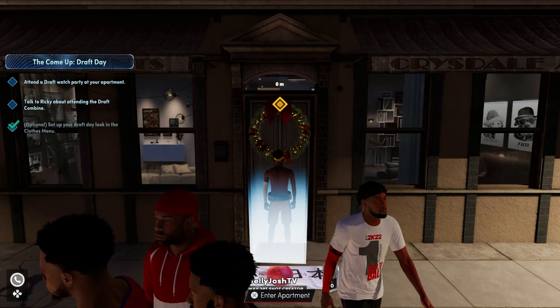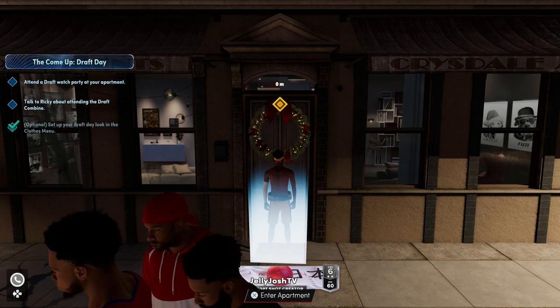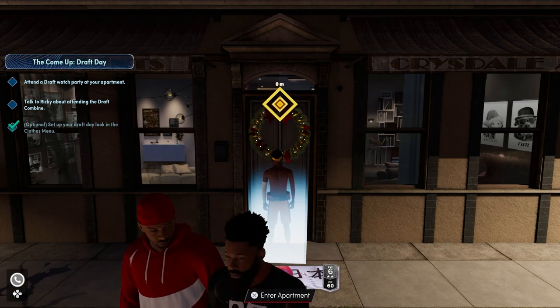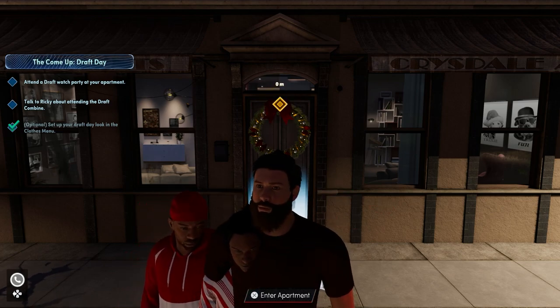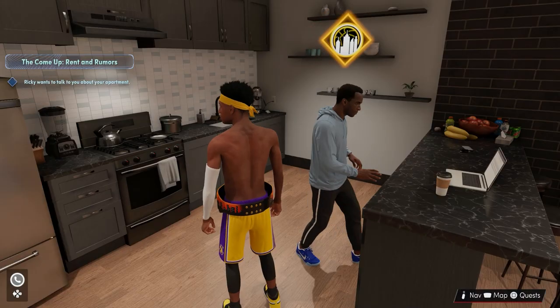On the left you'll see two options: you can attend a draft party and go to the draft right away, which will get you drafted to the Oklahoma City Thunder, or you can go to the draft combine. Doing well there takes you to a different team. I tried doing bad in the draft combine on purpose and went to the Pacers, which isn't great for 2K. If you play a lot of MyCareer for badges, I suggest going to the draft combine and doing as well as you can to get a better team. But if you don't care, just talk to Ricky inside your apartment twice to skip to the draft party — you'll skip college and get drafted by the Oklahoma City Thunder.